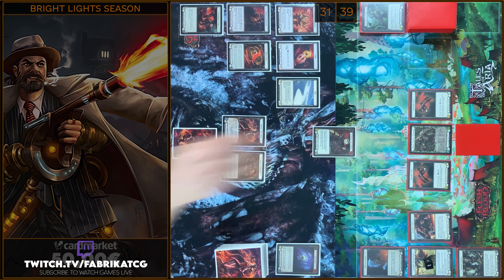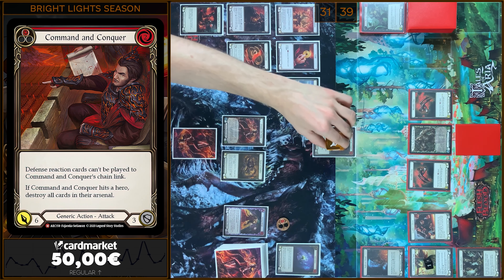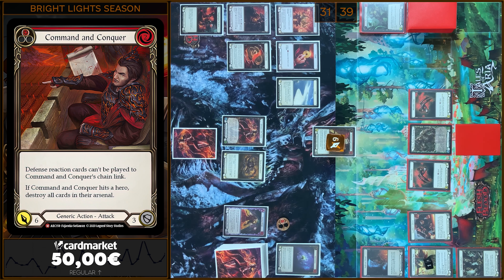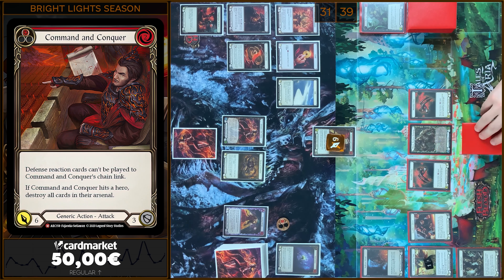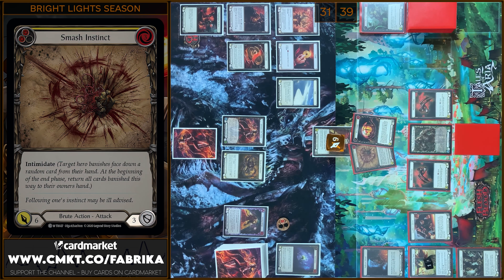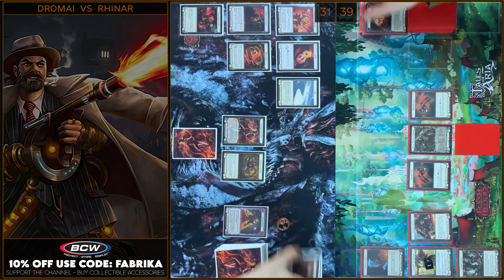Alright, let's check your Arsenal — CNC. One floating. 6 damage. No defense reactions in this chain link. Maybe you have one more Brood Rush Bellow in your arsenal. I'm gonna block 6. No reactions. Let's close this Combat Chain. Passed on to you.